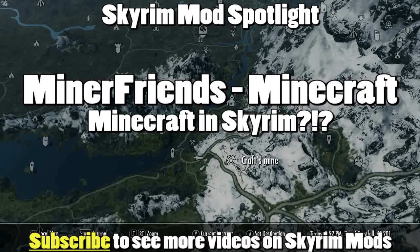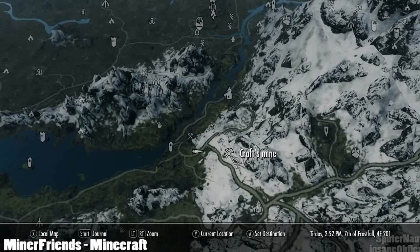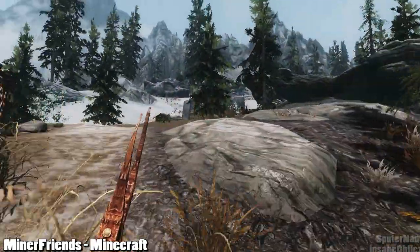What's up guys, Insanalflux here, and in this Skyrim Mod Spotlight, I want to check out a mod called Miner Friends Minecraft. It essentially adds a couple of Minecraft mobs and a little house that you can find, and they use the Minecraft models. You can find it just south of Helgen when you first start the game.